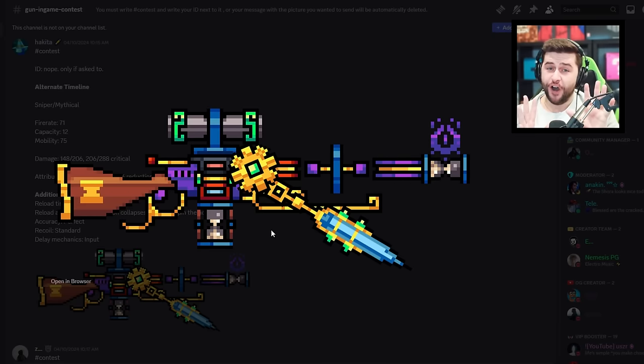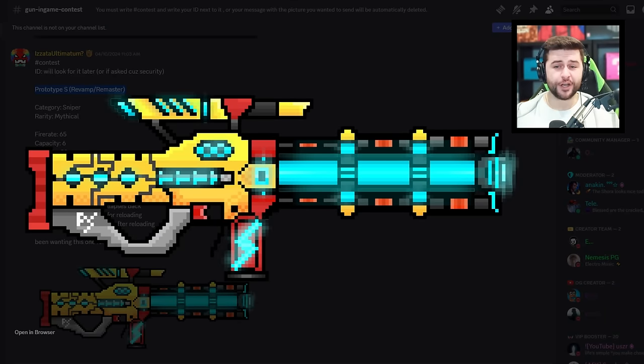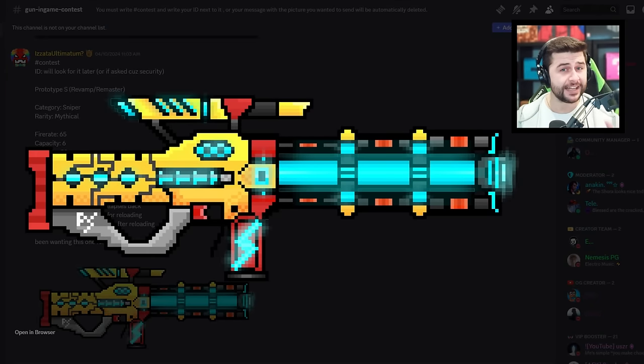This one is my favorite so far. This user is asking for a Prototype S revamp. They definitely need to buff the Prototype S — it was obviously a recreation of the original, got left in the dark, and needs a buff. I think what you should have done is created a skin design for it. In Pixel Gun 3D lately, especially with the PC version, developers can introduce unique skins that give unique abilities. I think with this, rather than a new weapon revamp, a new skin type to give the abilities you've suggested would be the way to go.